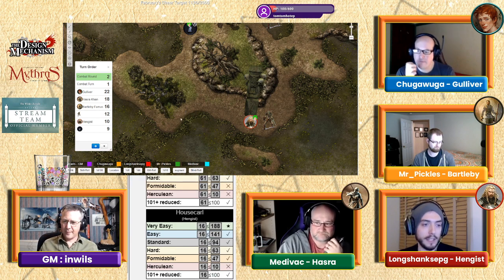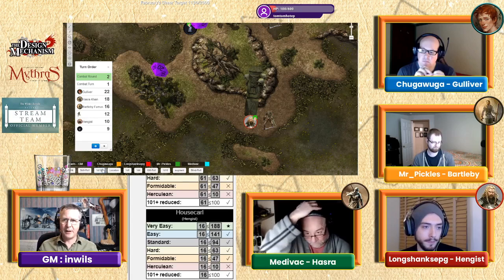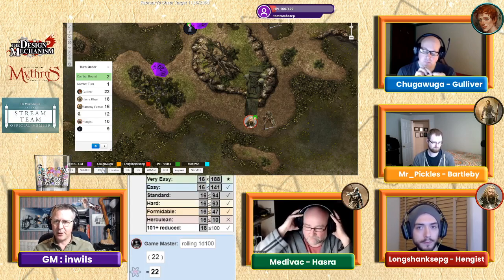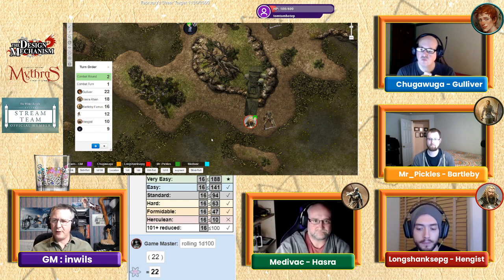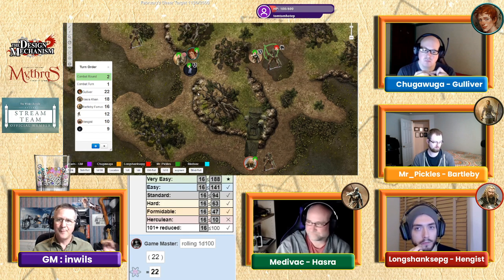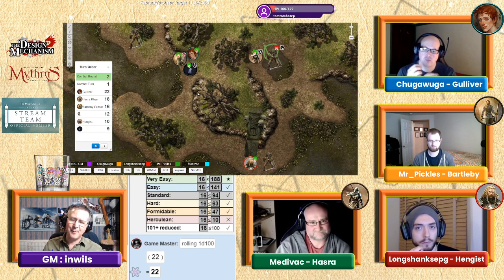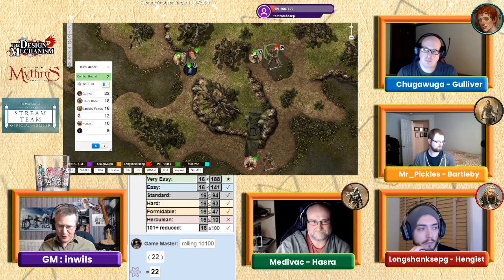Hengis, after taking that hit on his shield, attacks back — rolls 16 — and the skeleton tries to parry, succeeding with a 22. Everyone is locked in fearsome combat. Behind Bartleby, a crying girl is heard. We go into combat round two, turn two — back to Gulliver.